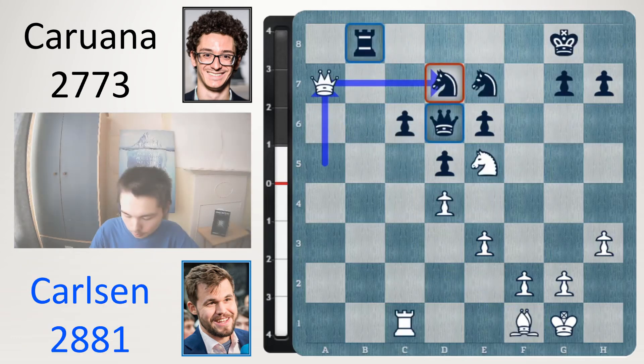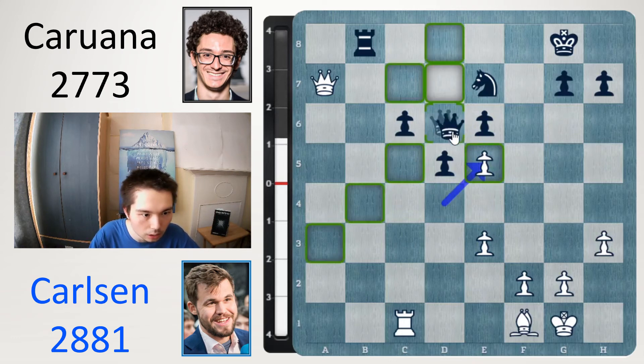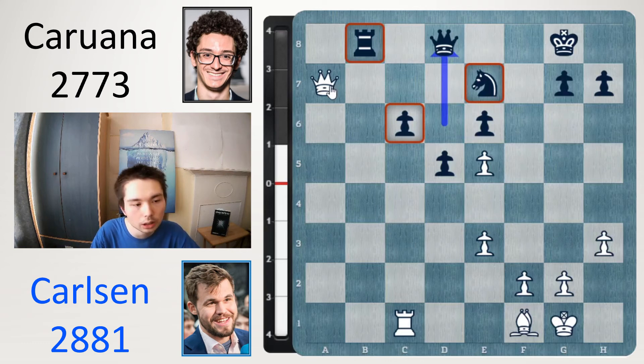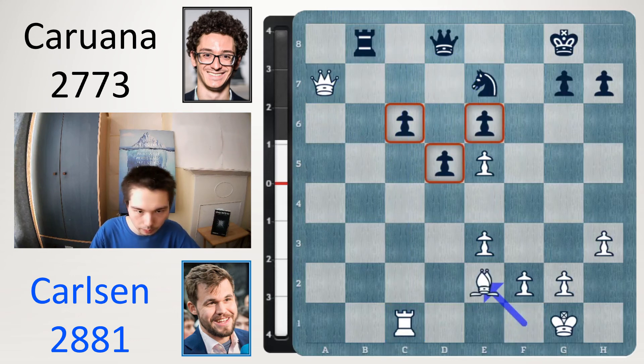After queen a7, black played knight takes e5. Take. And now queen d8, covering everything. Same problem here, you can't take on e5 because the queen grabs the knight. So queen back to d8, protecting the rook and the knight. The knight protects the pawn. Notice Carlsen's pieces are all doing a great job. The queen is on the 7th rank. The rook is on the c file. The only thing doing nothing is the bishop. So why not get it into the game: bishop e2 played.